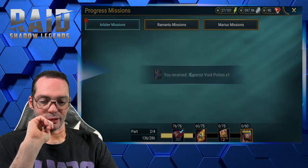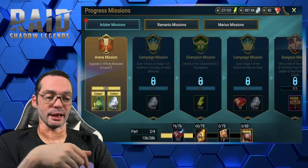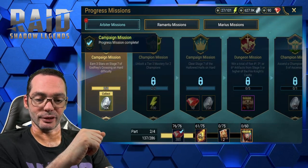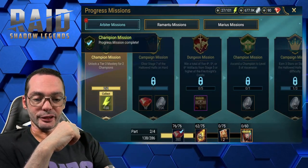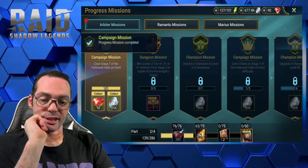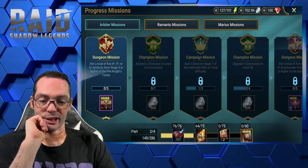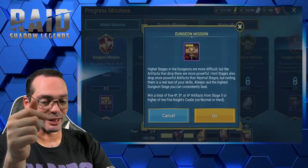Upgrade truth into bonuses to level 2. By the way, I had 800 gems so I upgraded Ninja as far as I could. Earn 3 stars on stage 7 of Godfrey's Crossing on hard difficulty. Unlock tier 3 mastery for two champions. Clear stage 7 of the Hollowed Hall on hard — done. Win a total of four, five, or six star artifacts from stage 5 or higher of the Fire Knight's Castle — this may be a problem.